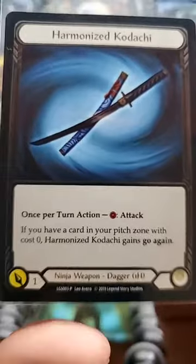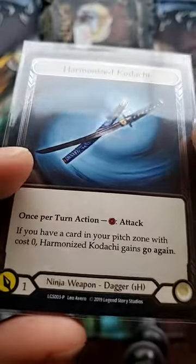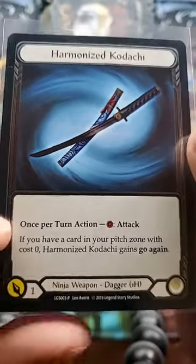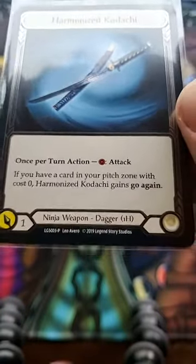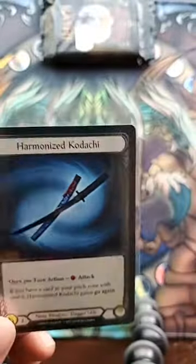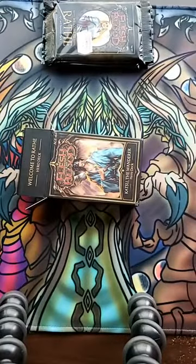We teased this card — Harmonized Kodachi. Once per turn, attack something. Have a card in your pitch zone with cost zero. Gains go again. They gave that to me as a promo card. I'm not 100% sure how much this card is, but I'm sure it's not too much. Still, it's a nice little promo card. It came out in 2019.